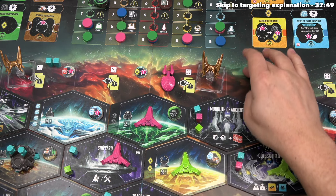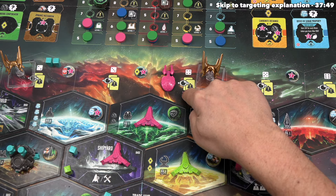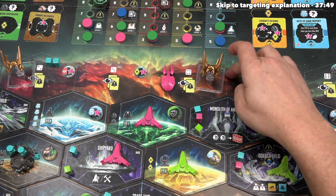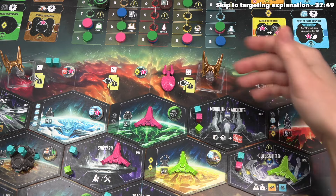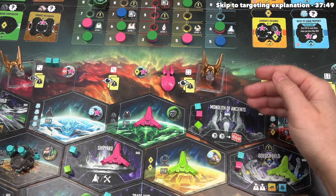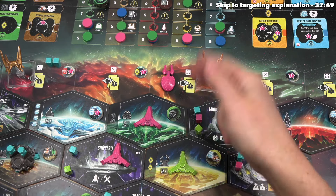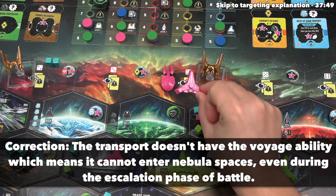This ion storm is scary, so fortunately we don't have to fight it right now. Once again this raider is going to strike, and we move into the first battle of the game. A battle happens because there is more than one faction within the active area — there could even be more than two factions all fighting at the same time. Every battle takes place over six phases performed in order. The first phase is called escalation: in turn order beginning with the active player, each player may engage starships within range, moving them into the active region.